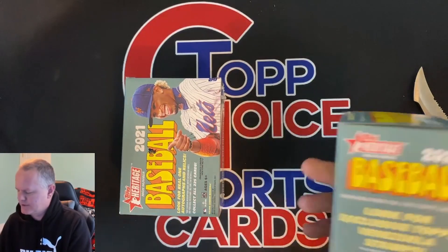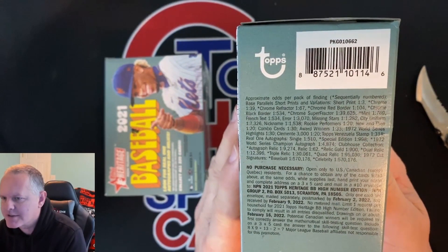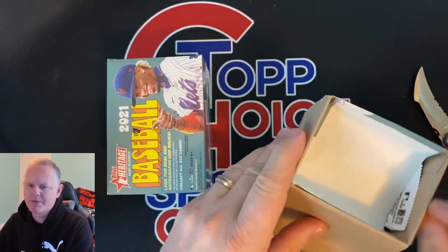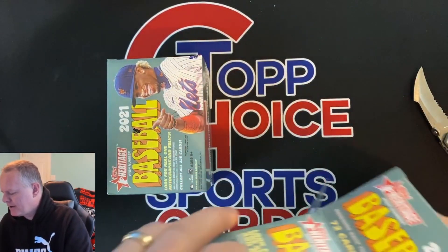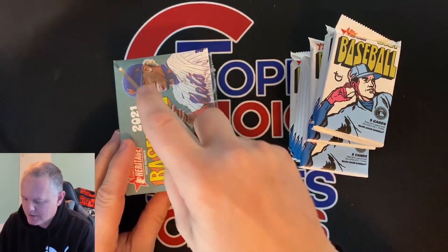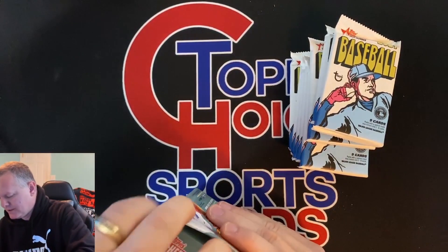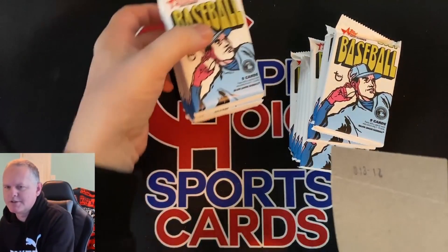Checklists. So right here, going to be your odds of finding different things in the packs. In Heritage, they put some errors in purposely. I can show you what to look for to figure out if you've got an error. There's things on the front to look for, but also on the back of the card. And if it is an error, it'll tell you — that could be missing names, missing stars, different color variations.